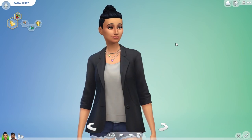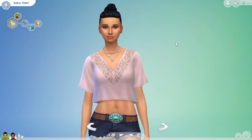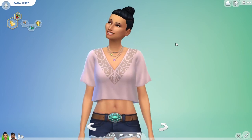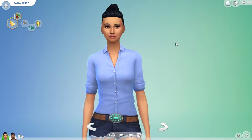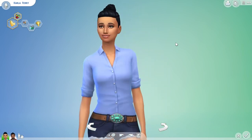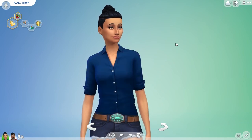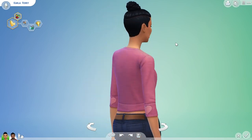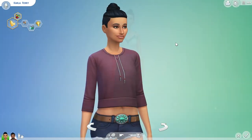This one here is pretty nice — it makes me think of something you might dress the employees of a retail store in. There's also this cute bohemian style top here, which I really, really like. This is also a nice button-up shirt that I could see going well with the detective sim or being a good outfit for a retail employee. And lastly is another bohemian kind of a cropped sweater.